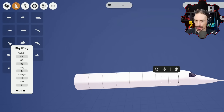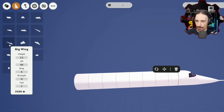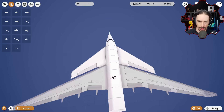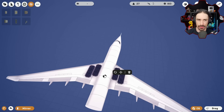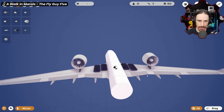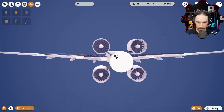We'll go with the most lift we can — lift 90 for the big wing at weight 5.5. Lightweight is lift 20 at weight 0.3, but lift 90 at weight 5 gives more wing surface area than the delta wing. Then for solar panels, I'll rotate them 90 degrees. I'm not sure exactly how solar panels work here. Now let's find the big electric engines.